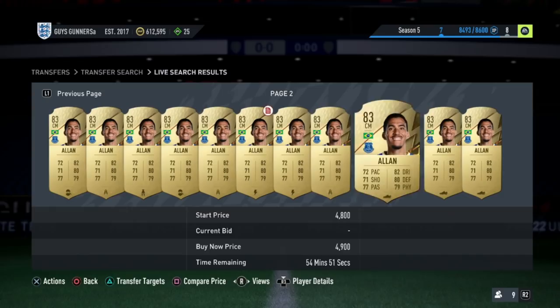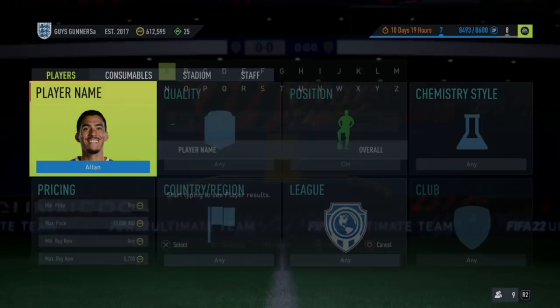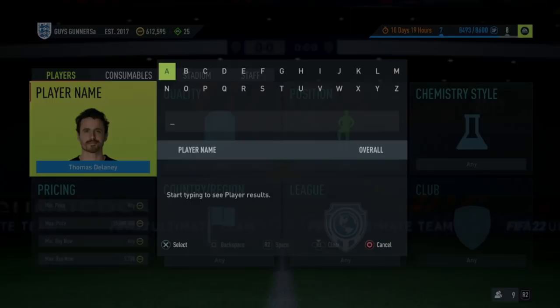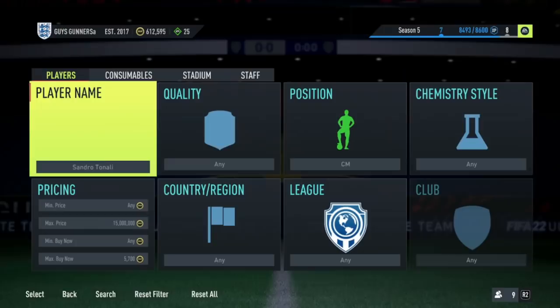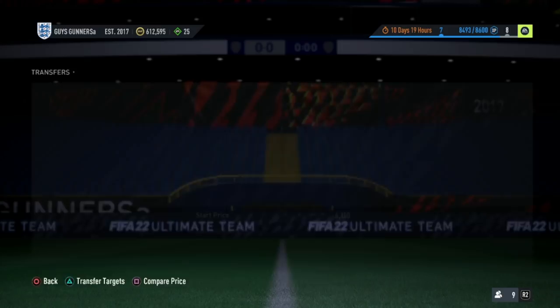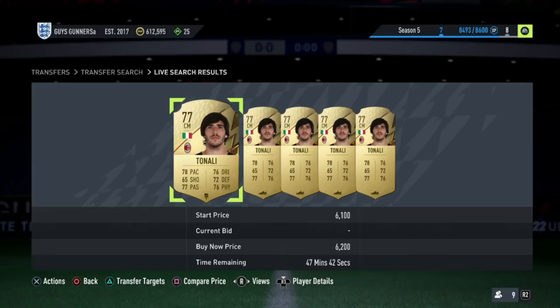For example, you would search the market and see if someone listed one up for 1.5k — if they had, you would pick it up and sell it on for 4k. These deals do pop up quite regularly due to people not being aware of the price difference between these cards in a CDM and a centre mid position. All you need to do is find a CDM player under 84 rated and search them on the market in the centre mid position. Some of them go for incredibly much — like this one here at 6.2k, which is a big undercut on the 7.8k card; we could pick this up and sell it for 7.5k. Use that method all the way from 50k up to 100,000 coins.